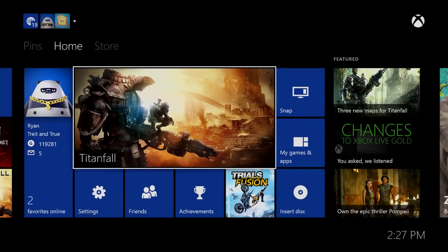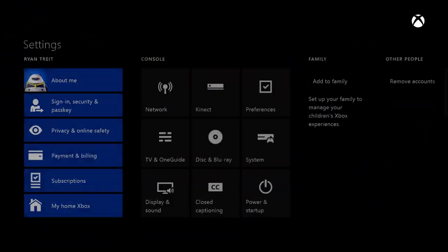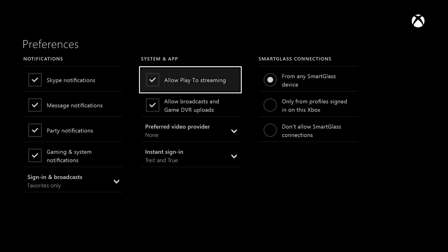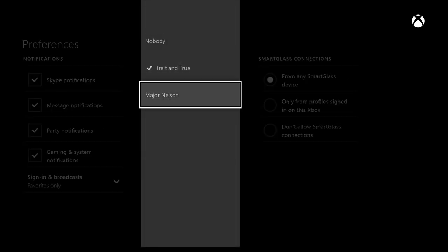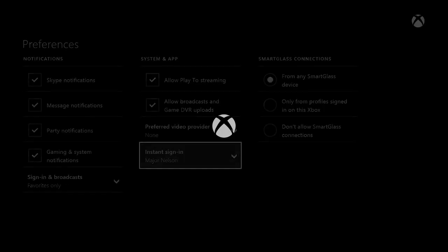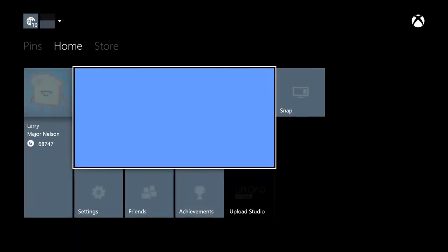In response to customer feedback, we are introducing the much-requested auto sign-in feature with this release. What that means is you'll be able to configure one of the accounts on your console to automatically sign in every time you power up or come out of connected standby. Richard Irving from the Xbox Engineering team, thanks for the updates and thanks for your time today.